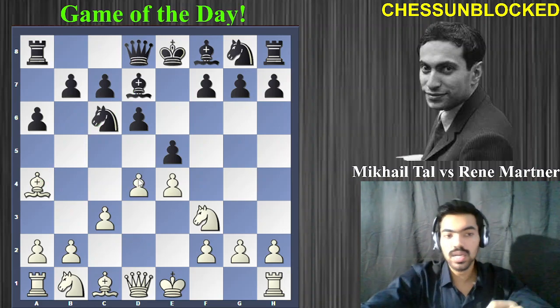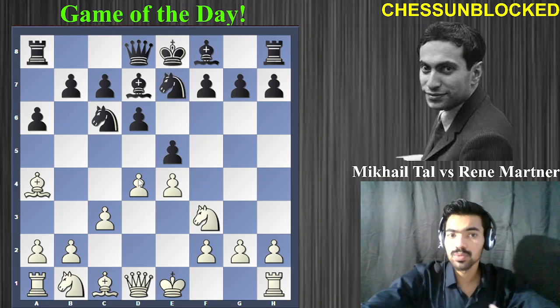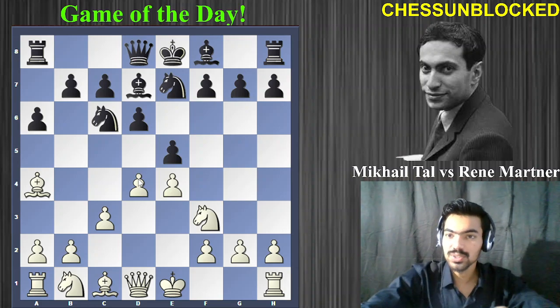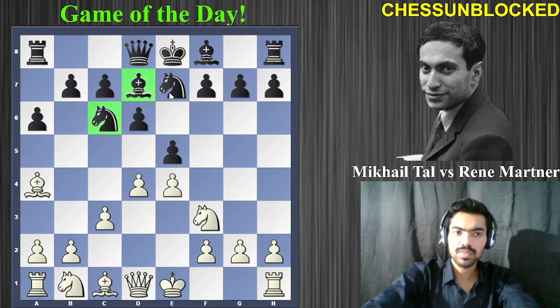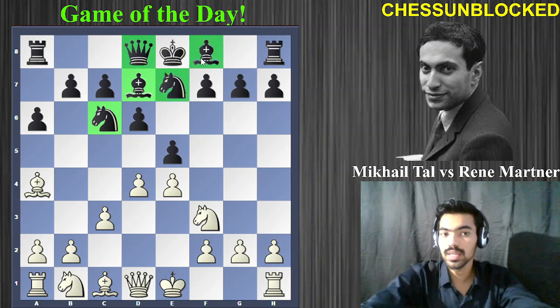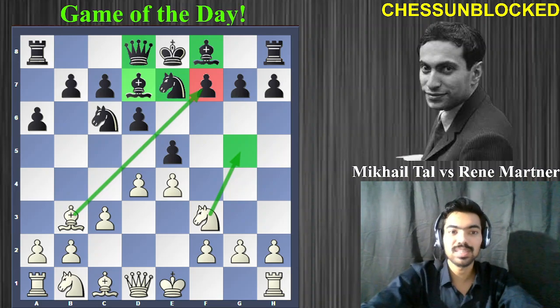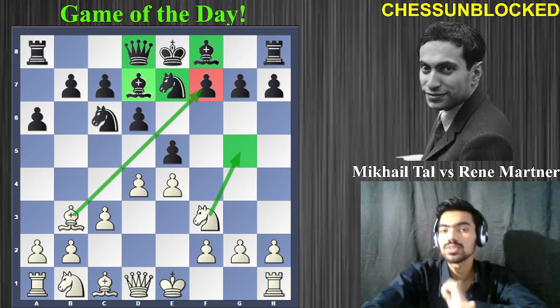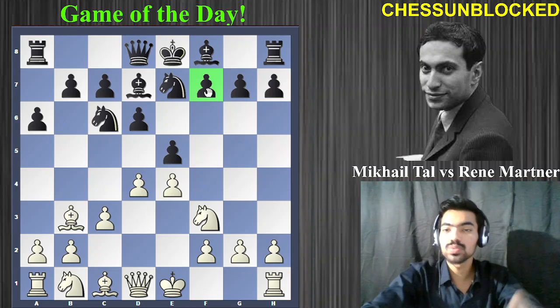Black played bishop to d7, unpinning. Tal immediately grabs the center with d4. Now knight g-e7 — although not a bad move, it invites Tal to play in a specific way. Black's pieces are cramped and stepping on each other's toes, making it very difficult for Black to develop the bishop and castle quickly. That's the reason Tal played the interesting move bishop to b3, already hinting at his plan to attack the f7 pawn.